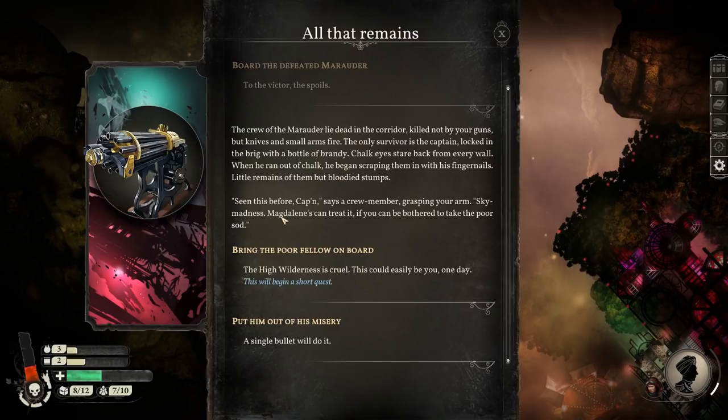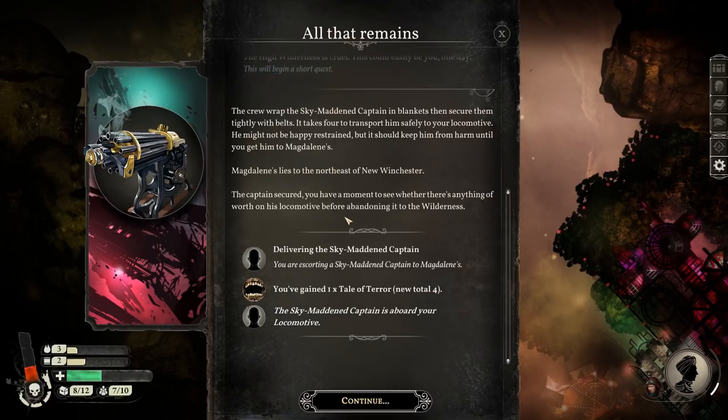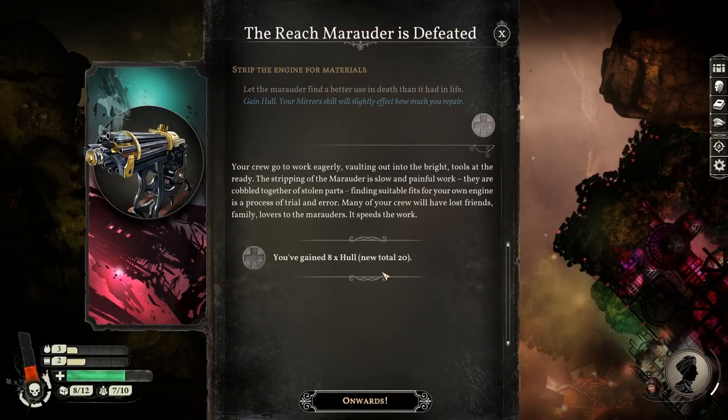This will begin a short quest. The crew wrap the Sky Madness captain in blankets and secure themselves tightly with belts. It takes four to transport him safely to your locomotive, but it should keep him from harm until you get him to Magdalene's. Magdalene's lies to the northeast of New Winchester - it's right there. You're escorting someone to Magdalene's. Also, let's strip the engine from the wreck for materials - hull. You've gained eight new hull.